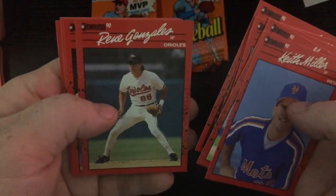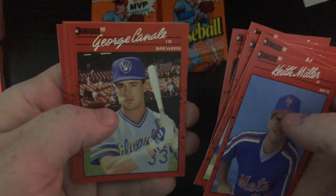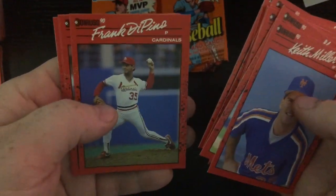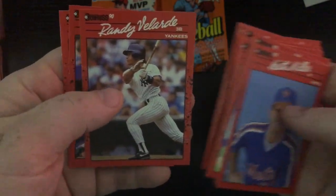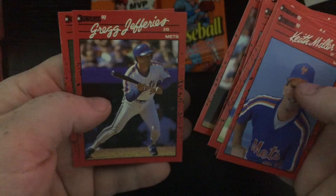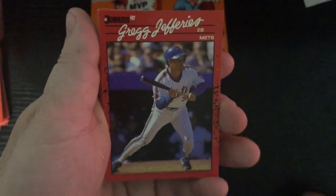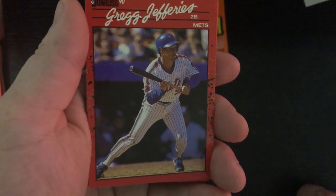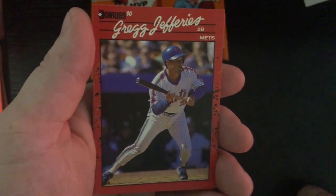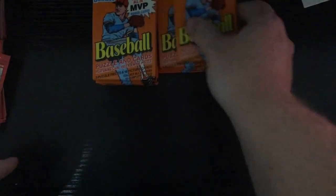Eric Davis, Rene Gonzalez, Brian Downing, George Canale, Frank DiPino, Randy Velarde, Greg Jefferies, Frank Williams. This Greg Jefferies — if you look in the Beckett, he was actually one of the highest cards in the Beckett at that time. It said it was going down in the old Beckett, but he was one of the highest cards on there. And what a bust that was, I think.